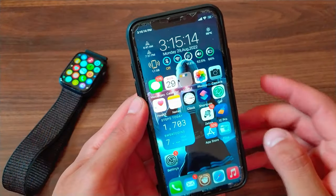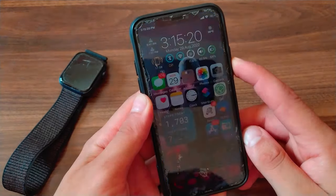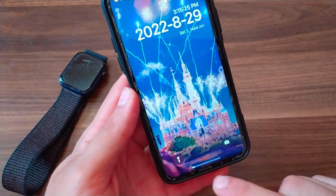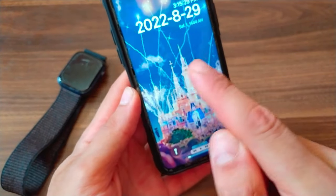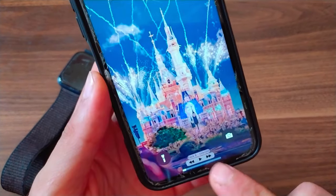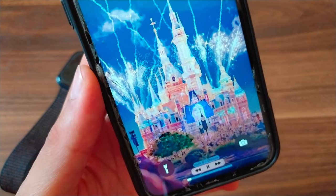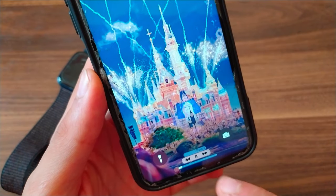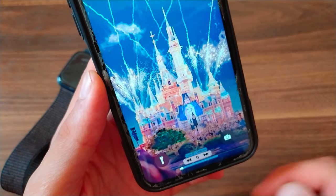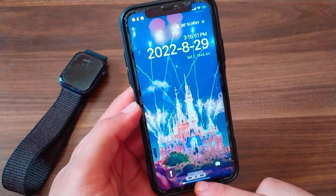The next tweak is Media Bar 14. This tweak redesigns the lock screen media player into a small-size design. It removes the big lock screen media player and replaces it with a small one on your home bar. It also turns the home bar into a music progress bar with track controls, giving you full control to pause, track forward, and track back.